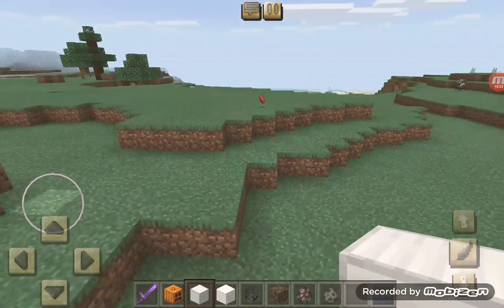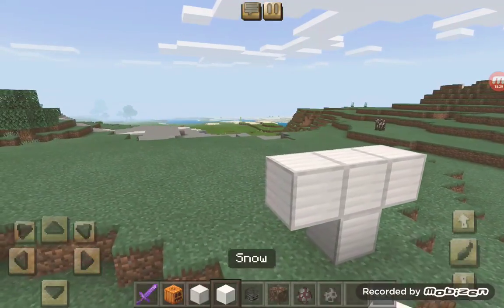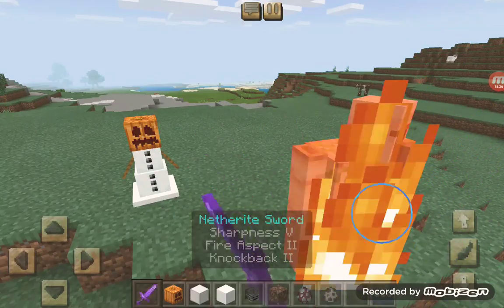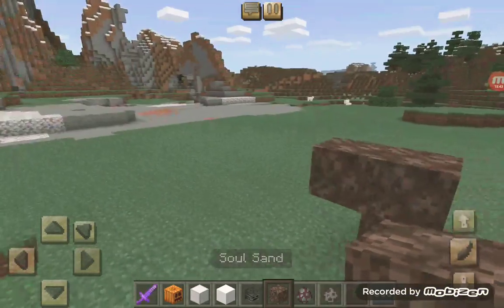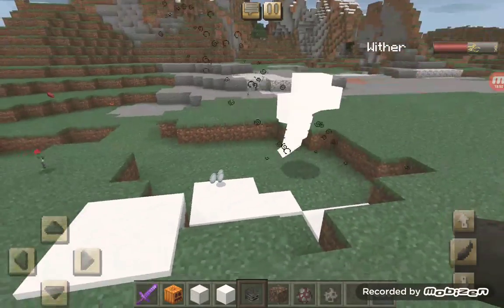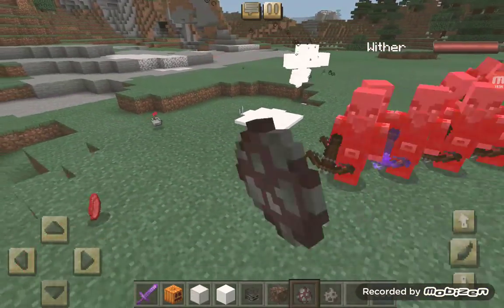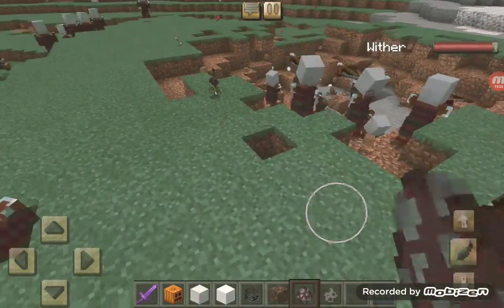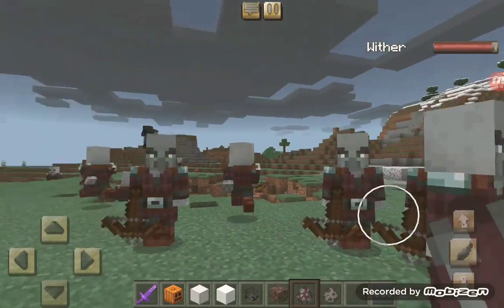Now we have an iron golem, snow golem, wither boss, and the last three bosses. The iron golem — nope. Snow golem — no. I know the wither boss probably won't work. Villagers, you're in my army and I command you to attack! Fight!